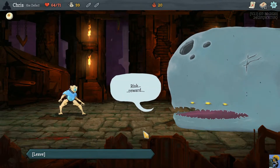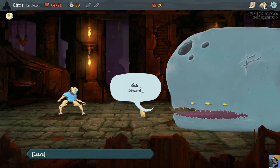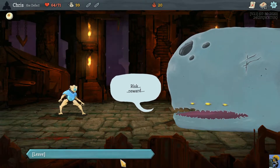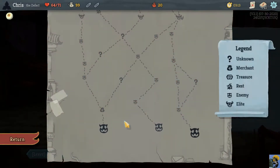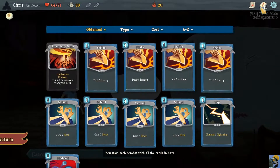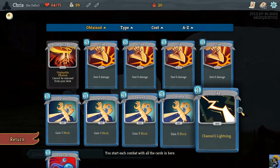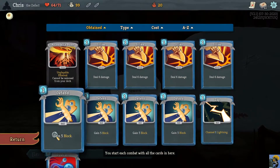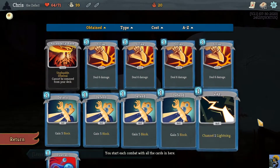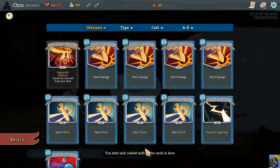Oh holy smokes! Okay, so we got Sneko for the first relic. This will be interesting. Sneko is purported to be excellent by Jorbs and many other players.